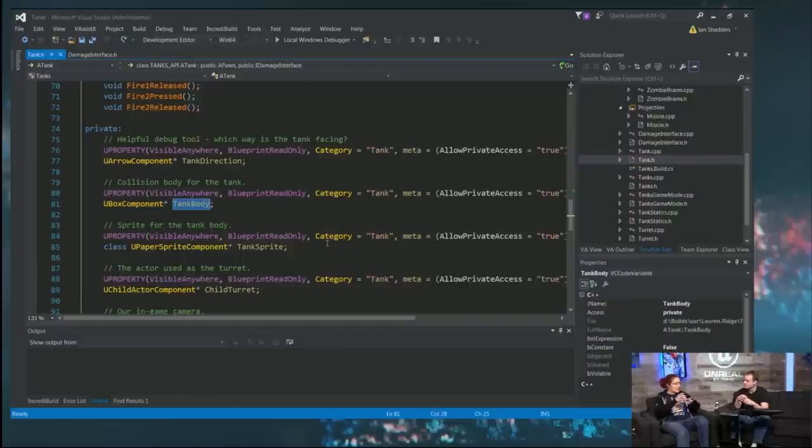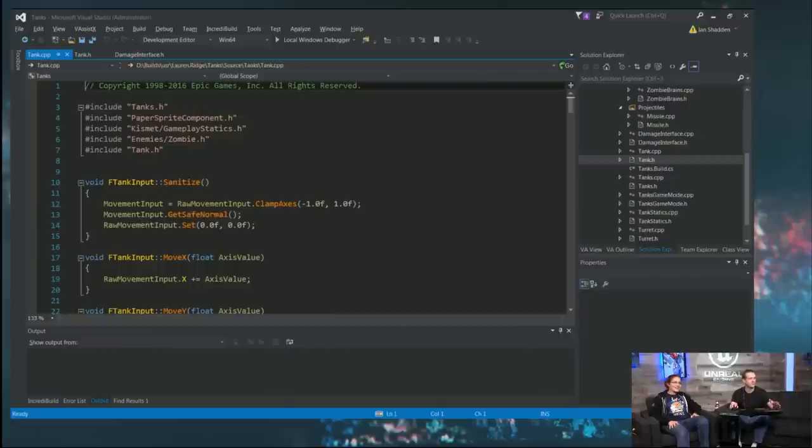If you had two tanks driving around and wanted bumper cars, or if a zombie threw one of these pastries at your tank, you could use it for that. We don't yet. Let's go over the CPP file and see what we do with that before we get to the zombies.